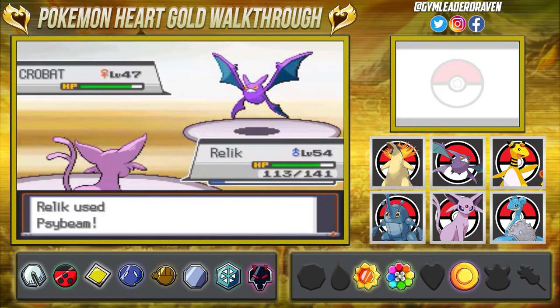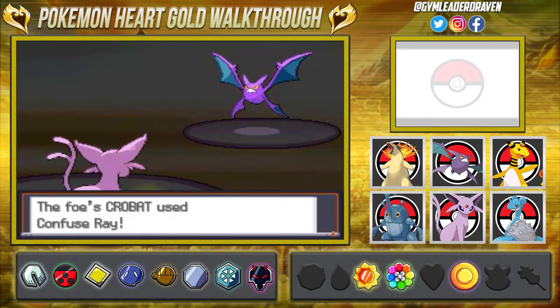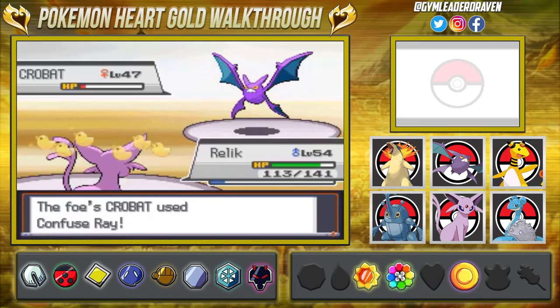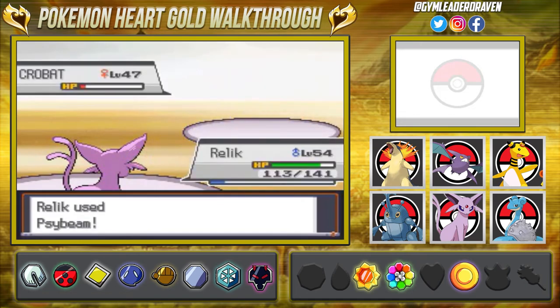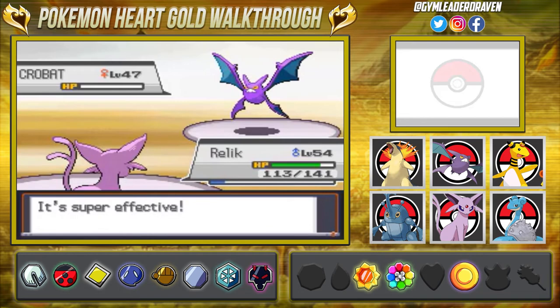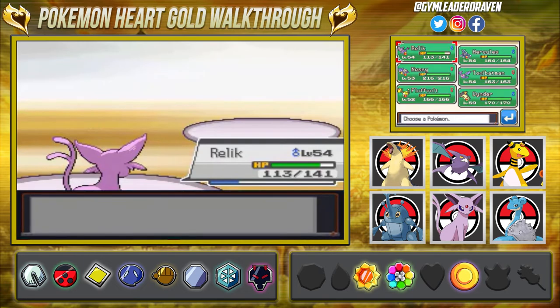Psybeam for the win! Come on - okay, I'll take the confusion. Faint, faint, faint - oh crap, she's basically telling us to play this game. Okay, let's go ahead and use a Psybeam attack and there we go - Crobat has been defeated! Oh yes!